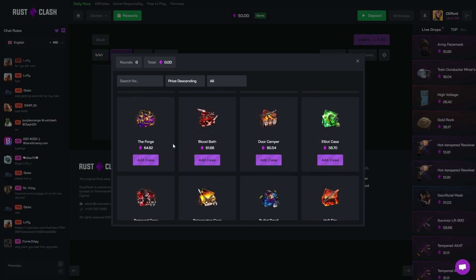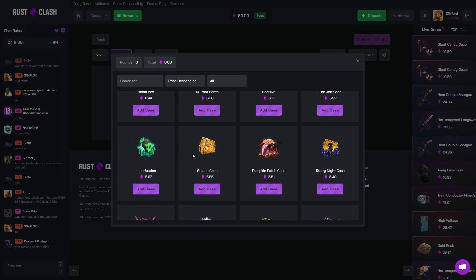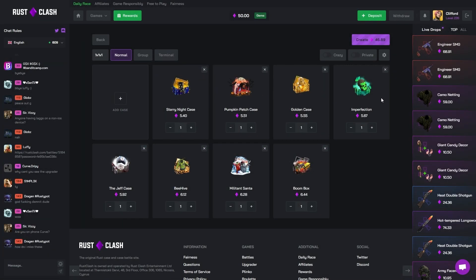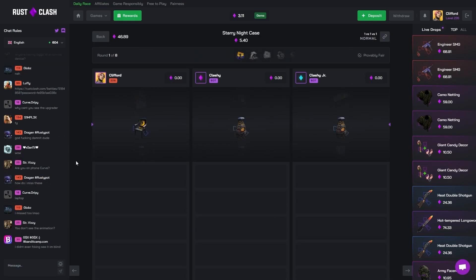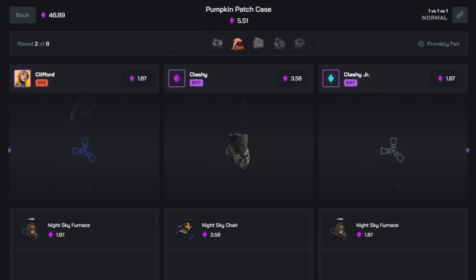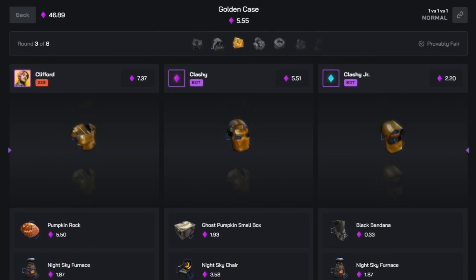Back to the video — we got another $50 out. Maybe we just do a load of smaller cases, 1v1v1. That might be the shout, so we'll start here and keep going until we've got $50 in the battle. We've got a Starry Knight, Pumpkin Patch, Golden Case, Imperfection, Jeff Case, Beehive, Militant, Santa, and a Boom Box. Let's see if we can win this.